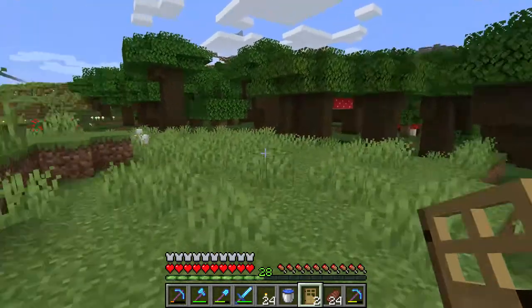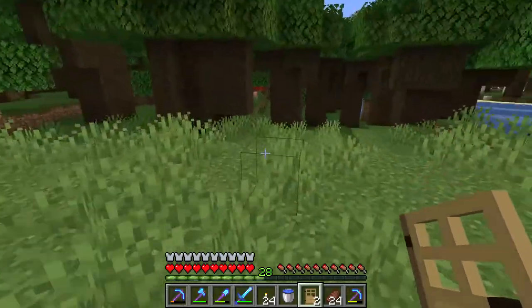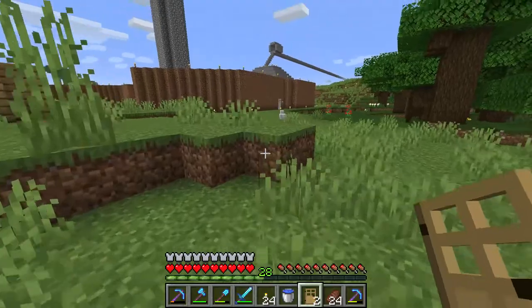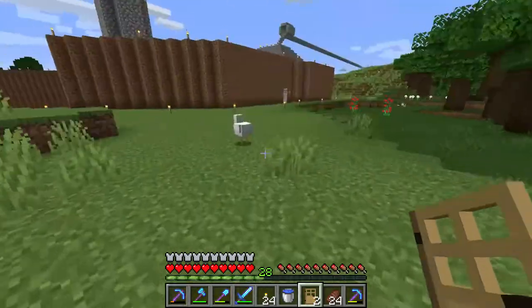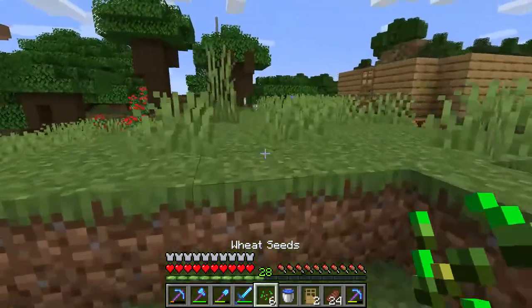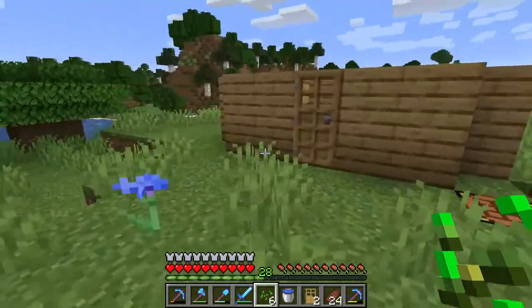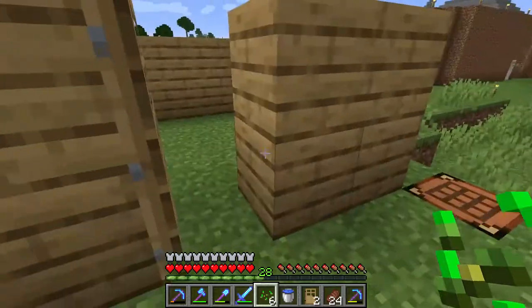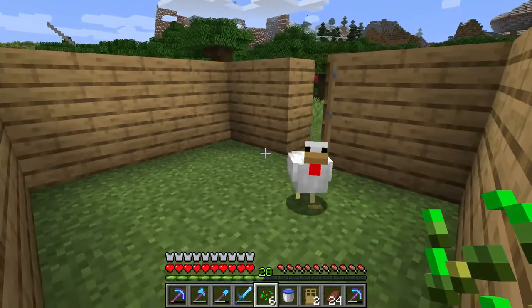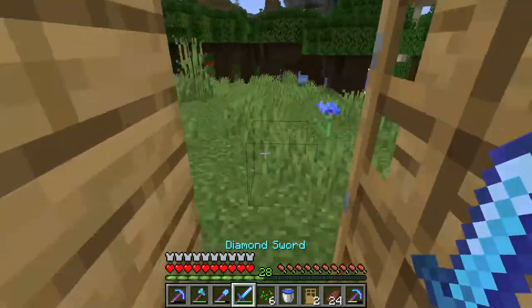Now you need to find the chickens. Here's one chicken but I need two. You need to hold the woody seeds and then the chicken will follow you. Lure him into the chicken pony, then put down your woody seeds to make him stop following, and close the door.